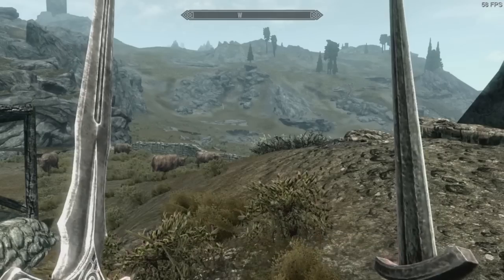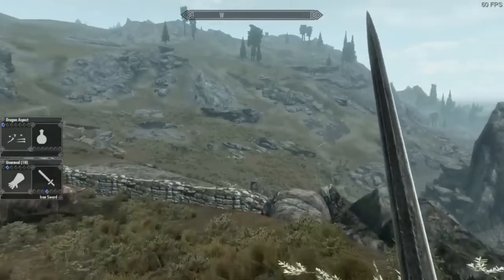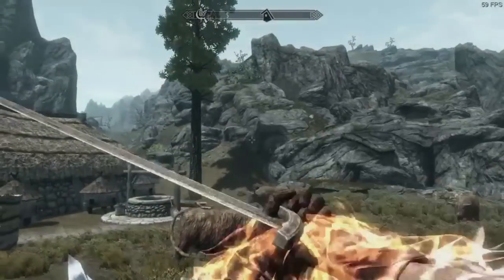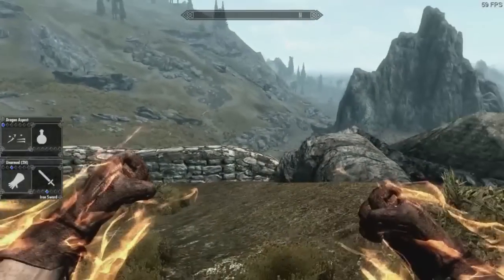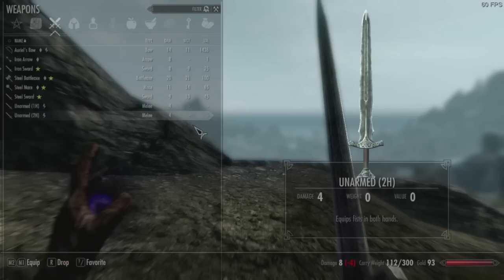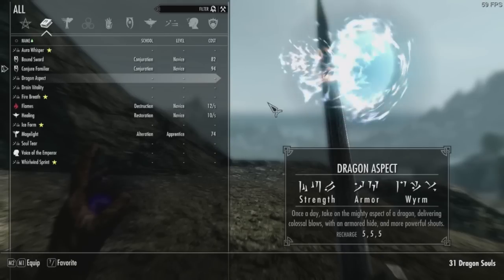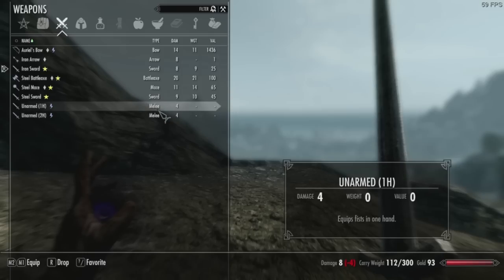If you do one-handed, it just unequips what you have in that hand. Keep in mind if you don't have anything in your left hand, you can't punch with it — it'll just block. If you do two-handed, then you can start punching away. In order to add unarmed, I had to create items with unarmed bound to them so they can actually be equipped. These are inserted into your inventory and placed there. If this makes the game unplayable for enough people, I'll try to find a workaround in the future.